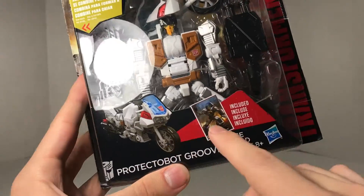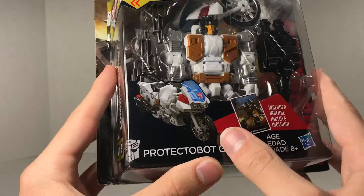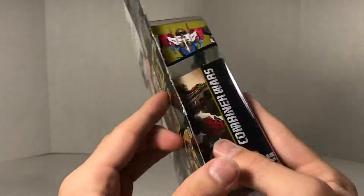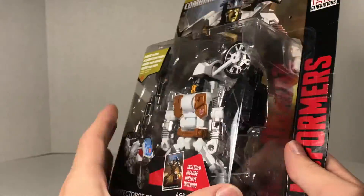Let's finish looking at the front — there's the Motorcycle Mode. You get a Connector's Card with Groove. There is Protector Bot Groove, ages eight plus. He is four or five of Sky Rain, I guess, and there's some artwork of Sky Rain. There's nothing on this side; you just say Groove in the back and just get Transformers on the side.